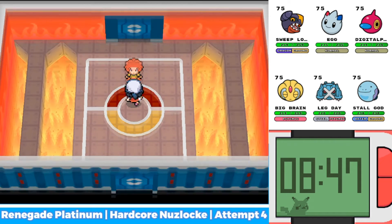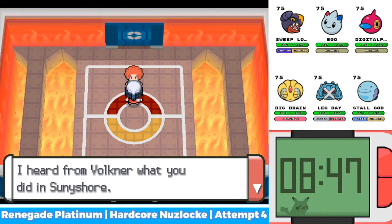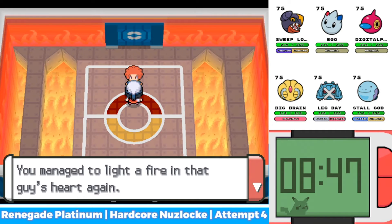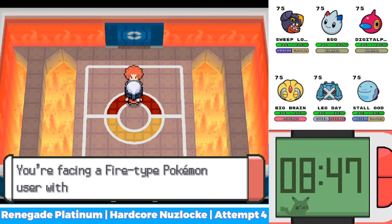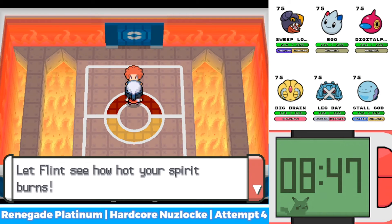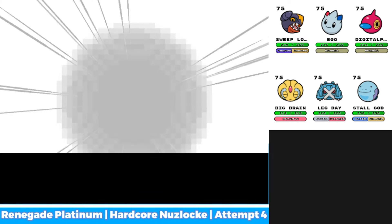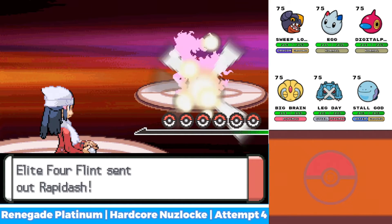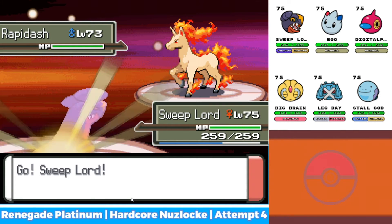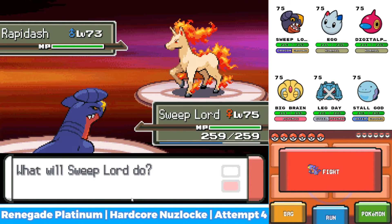Alright boys, it's Flint. Yo Trainer, you had me counting the days on my fingers waiting for you to come. I heard from Volkner that you did what you did in Sunyshore. Managed to light a fire in that guy's heart again. How did you not expect me to look forward to seeing you in battle? Facing a Fire-type Pokemon user with me — let Flint see how hot your spirit burns. If he leads Torkoal, that's pretty bad. Alright, he leads Rapidash. Is this the good team? No, it isn't.